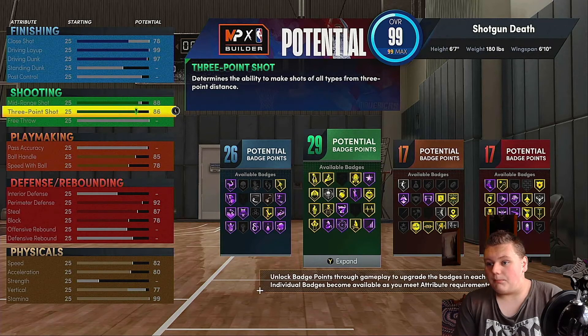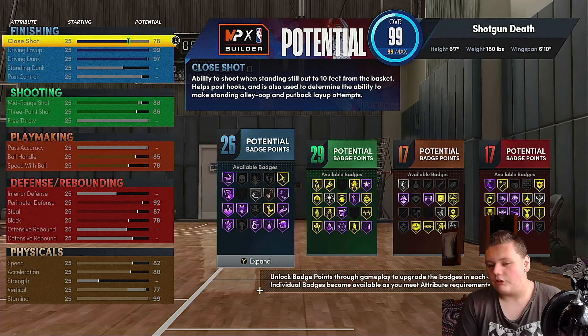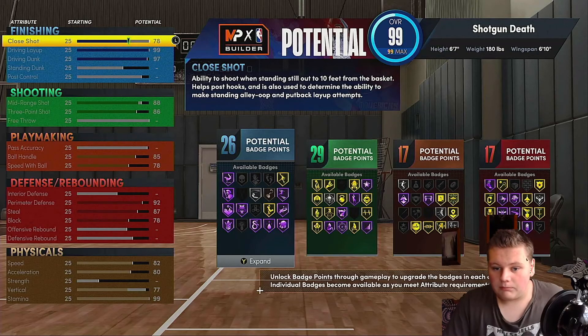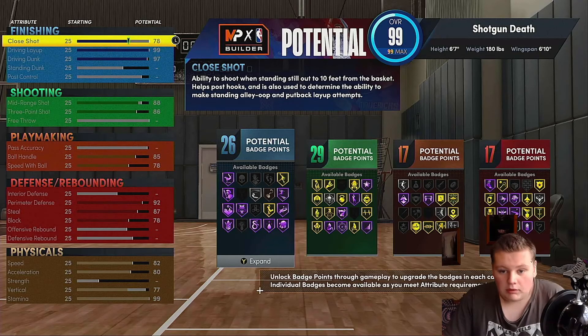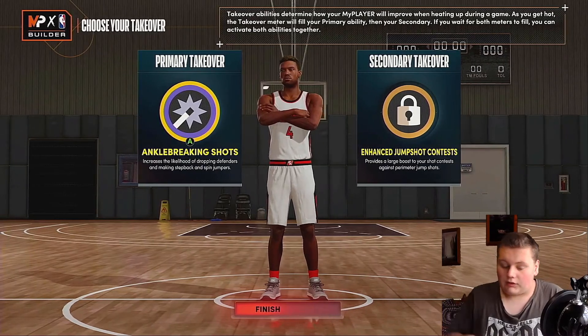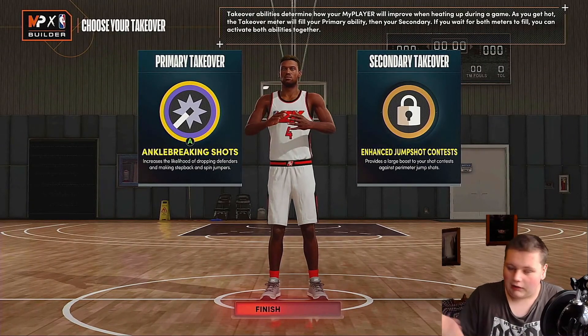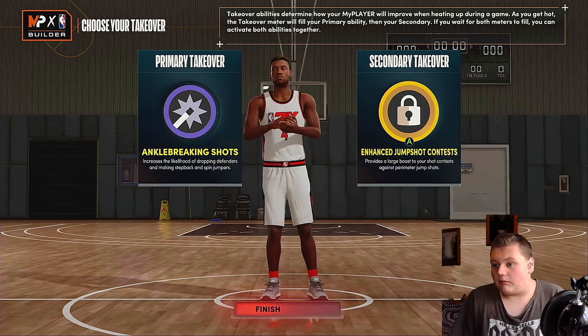I put that up, done close shot as well. You can see everything there — you get 26 finishing, 29 shooting, 17 playmaking, 17 defense. It's a pretty solid build. I've gone with ankle-breaking shots and enhanced jump shot contest.